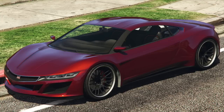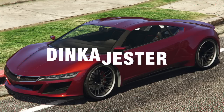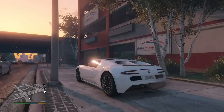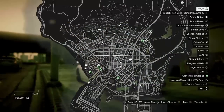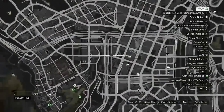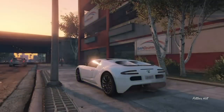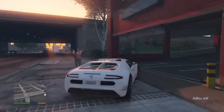Our fifth supercar location is for the Dinka Jester. This car comes almost fully customized when you find it and it comes in two colors: chrome, and a turquoise and yellow combo. There are three different places to find this car. The first spawn location is inside the Pillbox Hill garage as shown on the map right now. This car can spawn during the day and also at night.